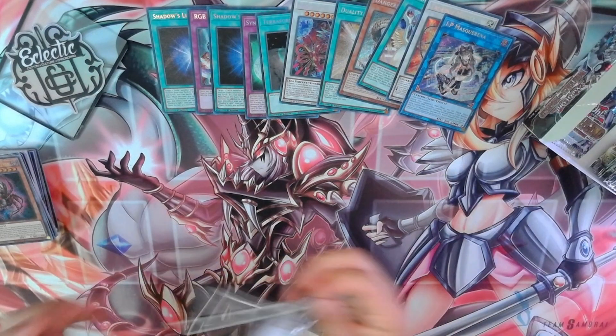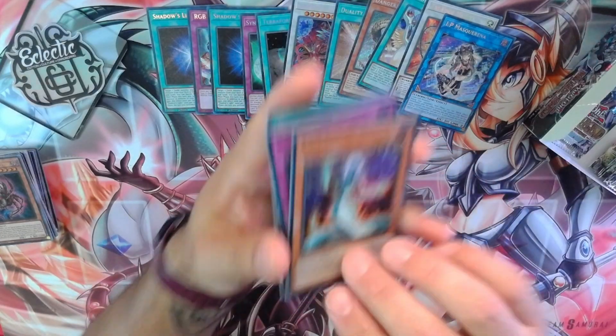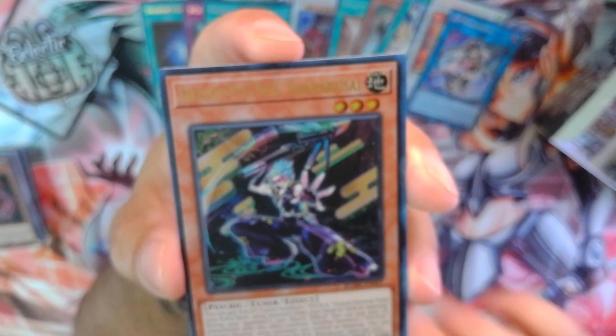Last pack on this side: Lamyas, Viper's Grudge, Dark-Armed Dragon, Shurikusai, and Battlefield Tragedy.